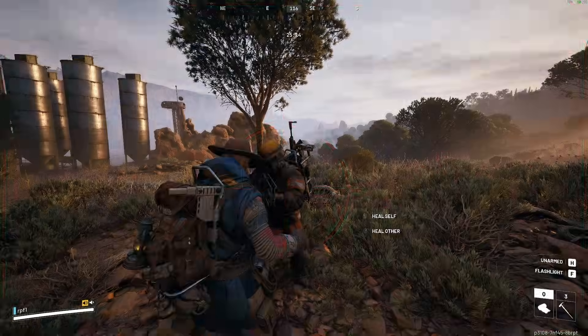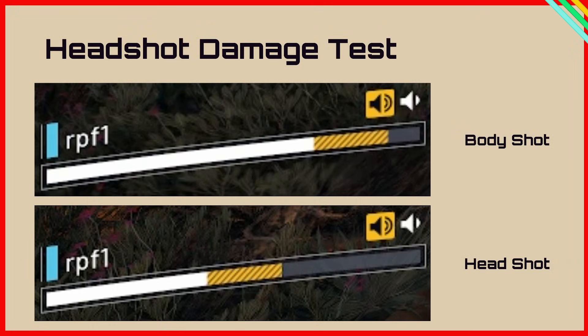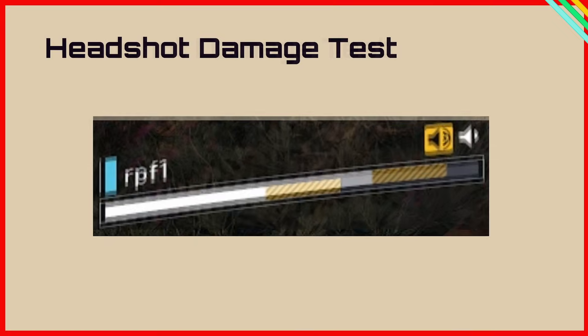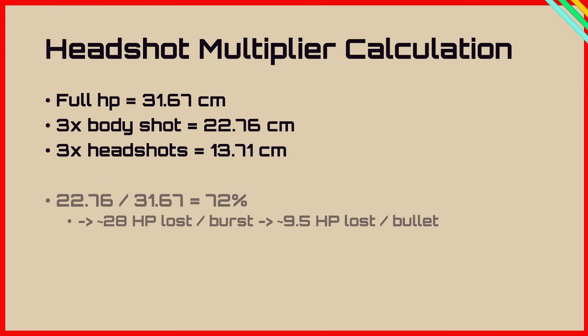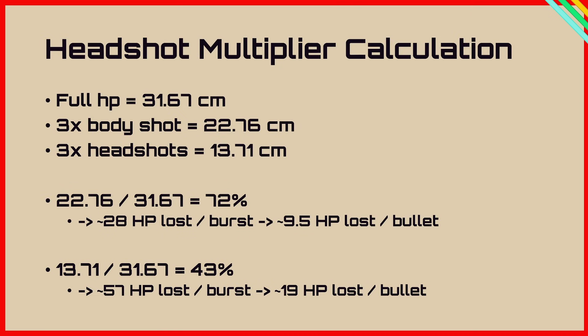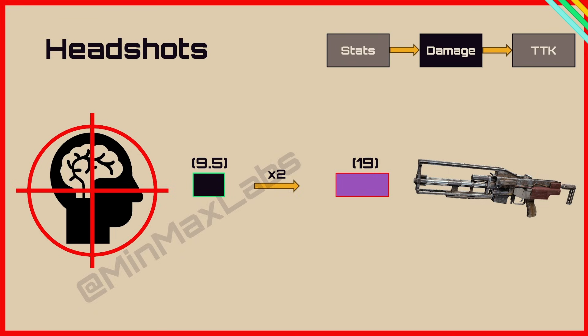A lab assistant and I did some testing with headshots by going into a raid, asking someone to shoot us, and looking at the health bars. We'd get a health bar from a body shot and a headshot using the full 3-round burst to keep things consistent, overlay them and take measurements. The full health bar measured 31.67cm, the 3x body shot 22.76 and the 3x headshot 13.71, giving us 9.5 HP lost per bullet for body shots and 19 HP per bullet for headshots — a 2x headshot multiplier, lower than the commonly assumed 2.5.